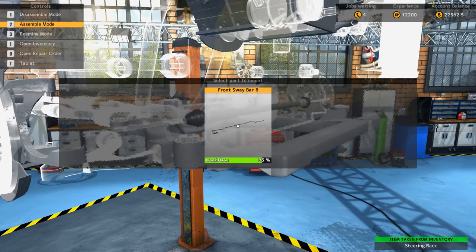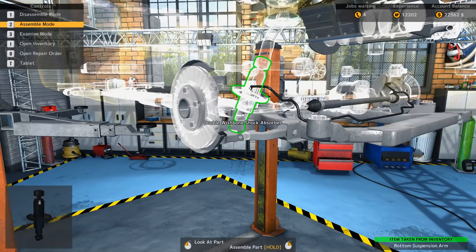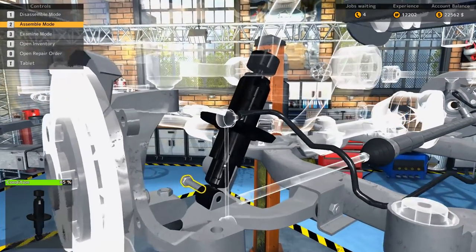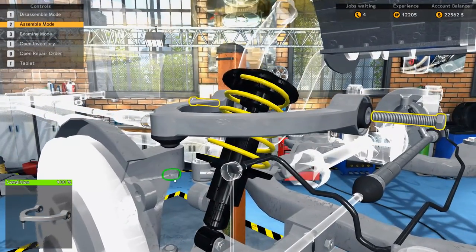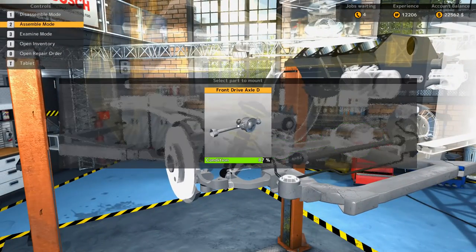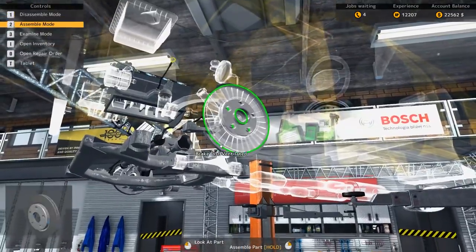We have 22,000 or so, which is a fair amount of money, so we should be able to repair or buy most of the things we need. The steer rack can go in, sway bar as well. We managed to fix up both of these. Most of the running gear stuff — and admittedly there's just less running gear in general here — will need replacing. One of them is okay, so we'll keep that one.